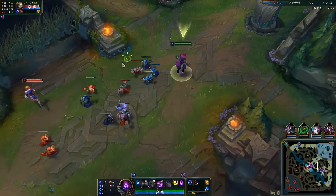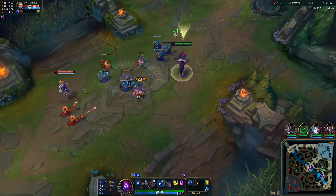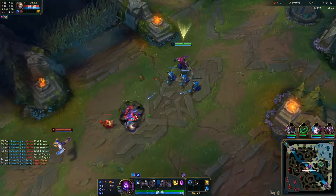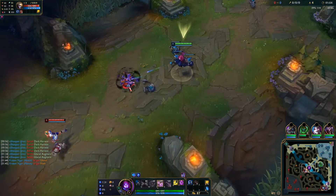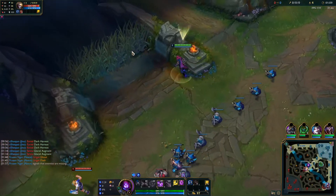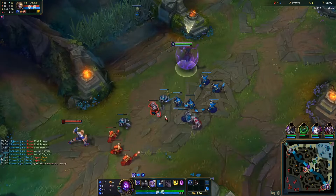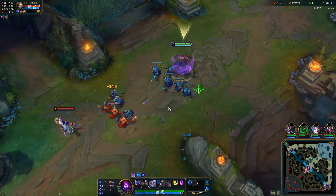Unfortunately, as you may already know, spell shields are incredibly inconsistent in League, so I'm going to go over exactly what Malzahar's spell shield can and can't do. His spell shield makes him immune to crowd control and makes him take 90% reduced damage, lingering for 0.25 seconds after either taking damage or blocking a crowd control effect. This means it doesn't work quite the same way as Edge of Night on AD Assassins or Banshee's Veil on AP Champions.